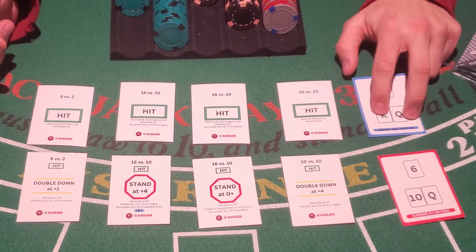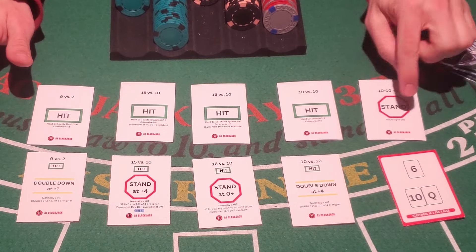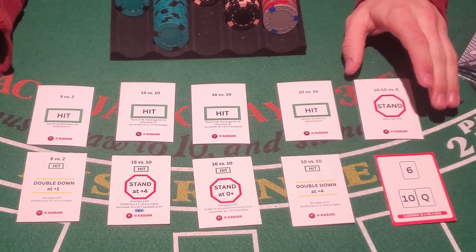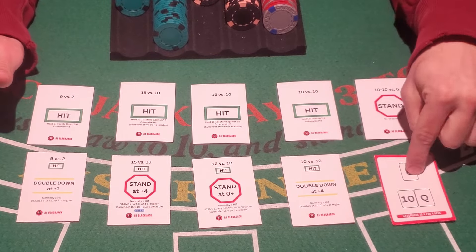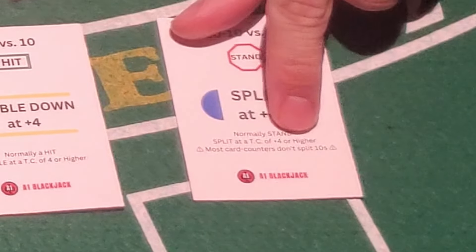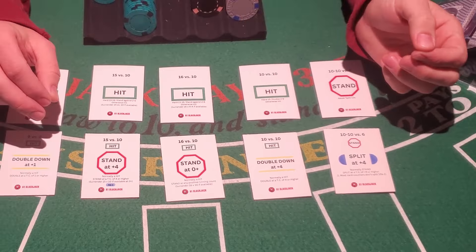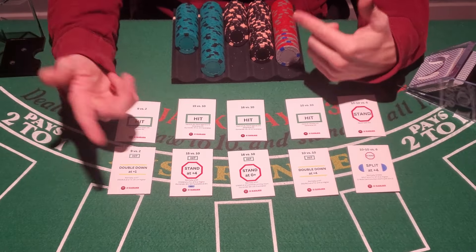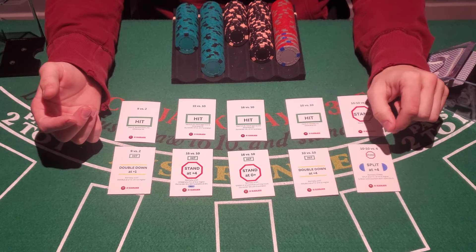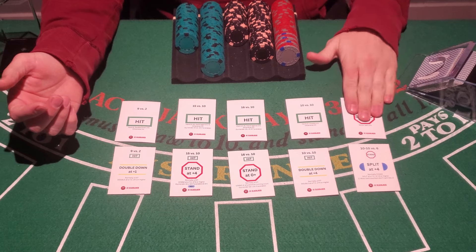The last hand is a pair of 10s versus a dealer's six. A pair of 10s versus a dealer's six is going to be to stand, and the card says to never split 10s. However, there's actually a deviation for that — even though there's even a YouTube channel called "never split 10s." Never split 10s is basic strategy, but you can actually split those 10s at a true count of plus four or higher. Most card counters don't split 10s though, because it's one of the easiest ways for the pit boss to realize you're a card counter. There are only two types of people that split 10s: idiots and card counters. So split those at your own risk, but it is okay to just stand all the time on a pair of 10s.